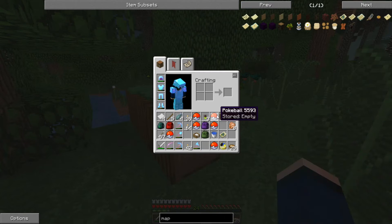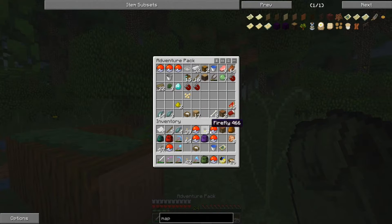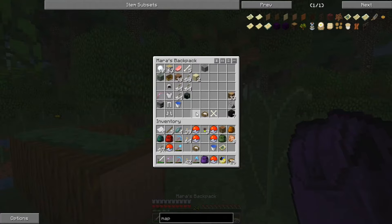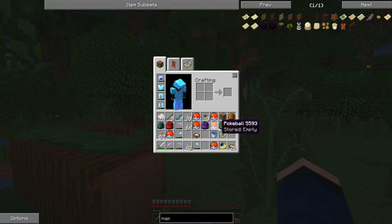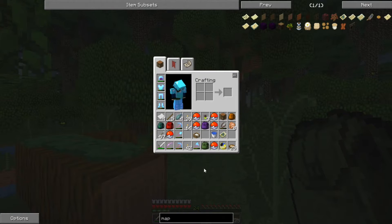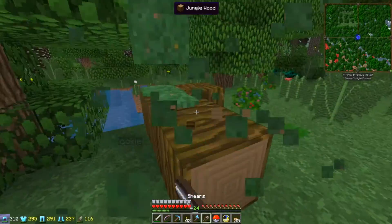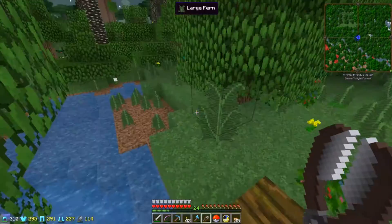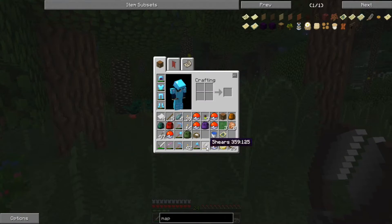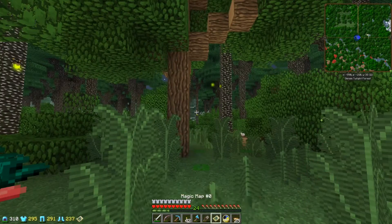Let's see — do I have shears with me? I feel like I did. Let's check this. No, but I do have some iron. There we go. Let's get that, and we can collect this moss. Let's continue this way.